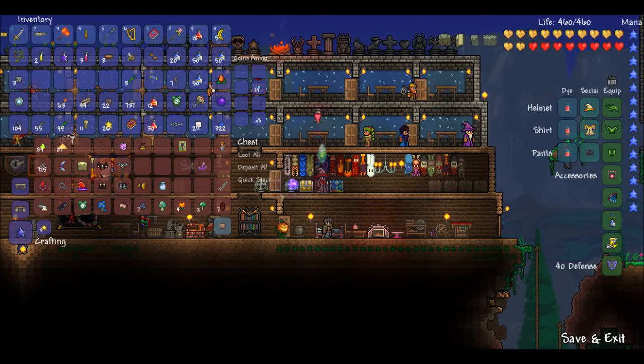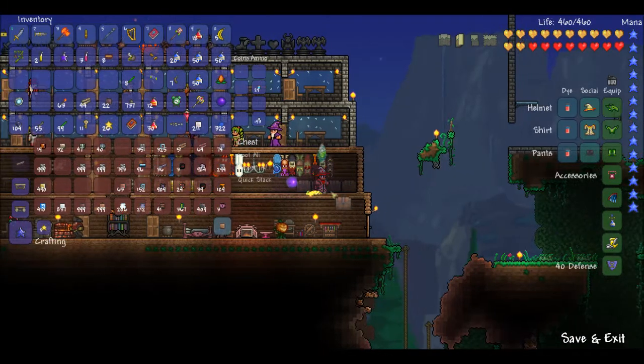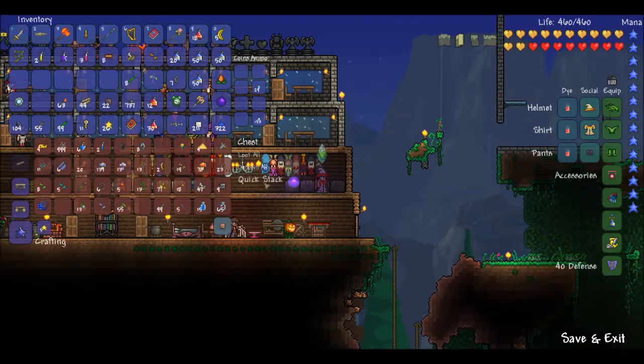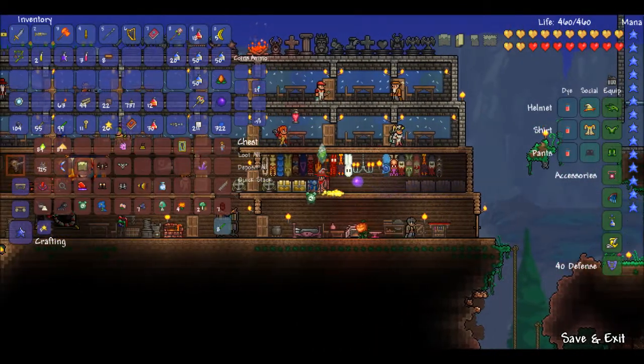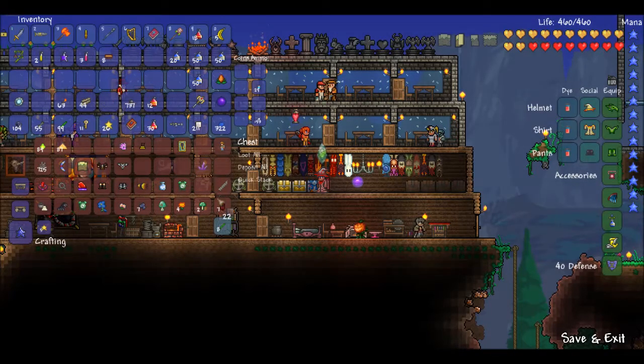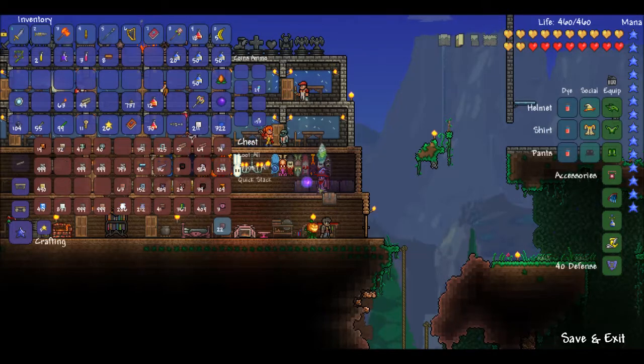This episode we are going to quick stack everything away that we can. I'm gonna find a new home for some of our items because we got a ton of them. That should take care of most of them. Deathweed's gonna go in there. Got plenty of glow sticks, so we'll just trash those. Let's put that clock in there. Like mud and pearlwood and all sorts of crazy stuff - let's throw that away. Put our pearlwood in this chest.